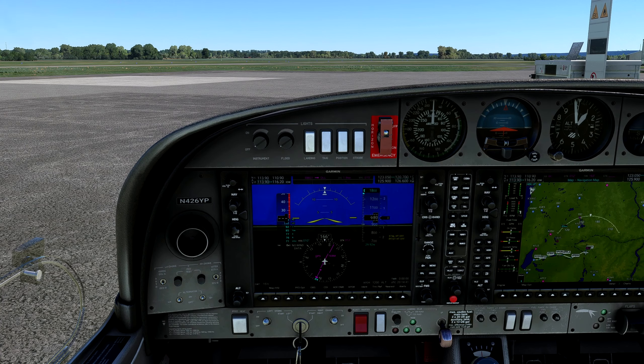Once airborne, I'll switch comm 1 over and change that to 118.5 — our north frequency. 1,800 feet set, we'll be doing 90 knots at 1,800 feet. We can easily do that in the diamond. There are already a good amount of airplanes in the air. I have the Pilotage SimVenture notice up on my other monitor for reference. Without further ado, let's go to Oshkosh.